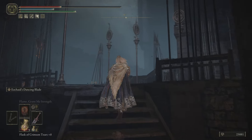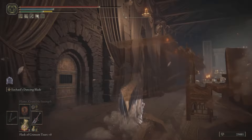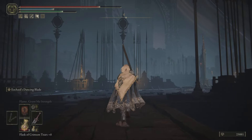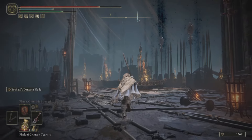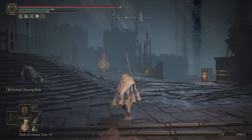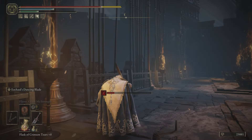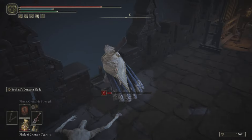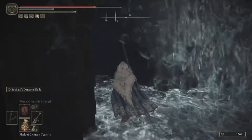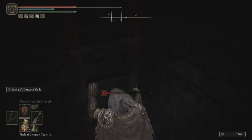Watch out for these guys — they're always ready to take you out. Making your way through, just try to dodge them. Once you make your way out, watch out for the little Vulgar Militia guys too — they'll try to stop you. You can take them out; I'm just pushing through to get to our destination as fast as possible. Take this ladder down and we're almost there.